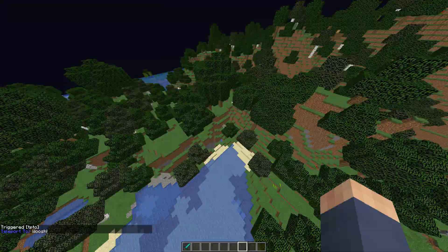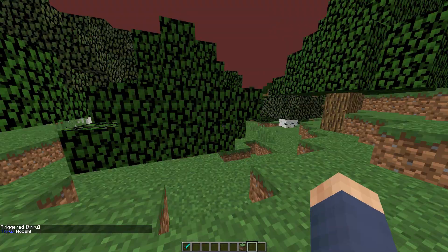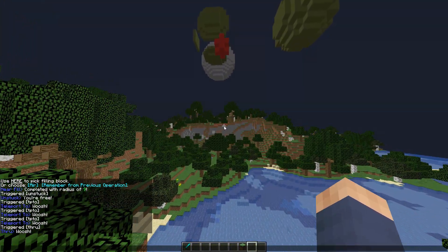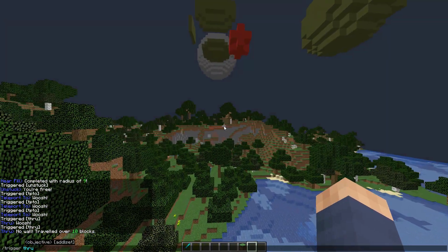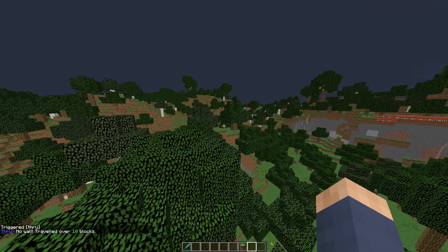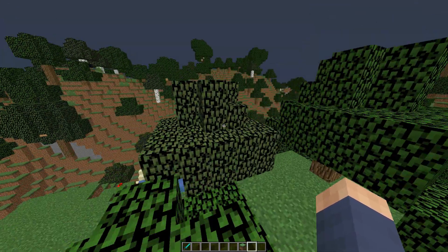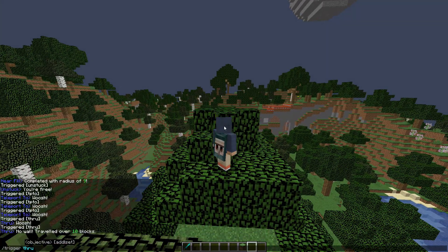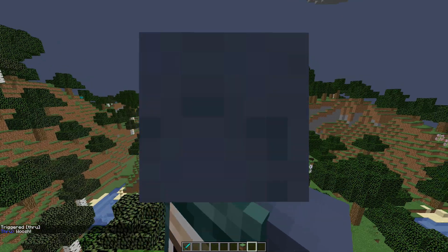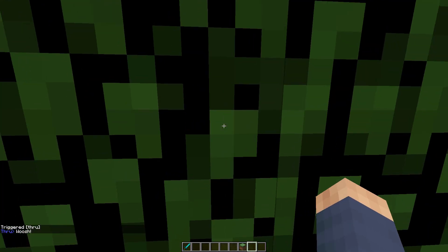Next we have through. As you can see, I've quickly made a wall. So if I do slash trigger through, it's just going to teleport me through the wall — it says 'whoosh'. If I'm not actually looking at a wall, it'll just tell me 'no wall, try below 10 blocks'. By the way, the TP2 block limit is 200 blocks, so it doesn't go on forever. Through doesn't just work with one-block-thick walls — it works up to 10 blocks thick. I just went through that six-block-thick wall.